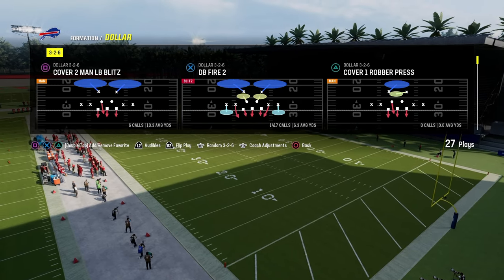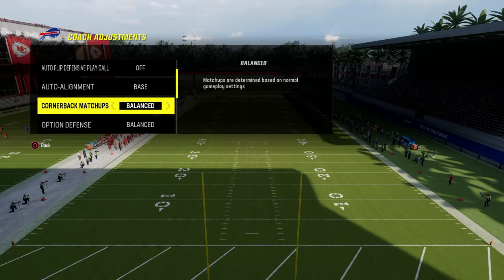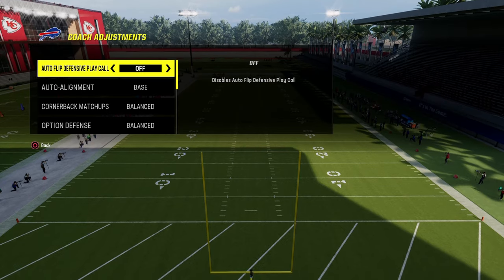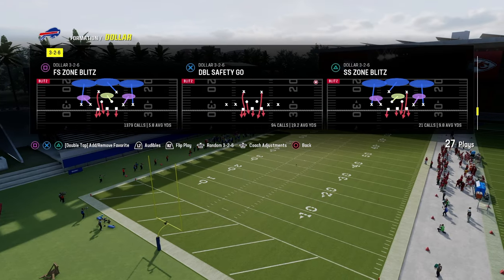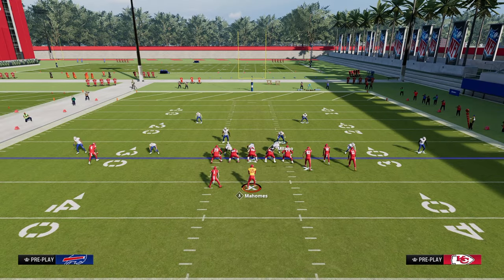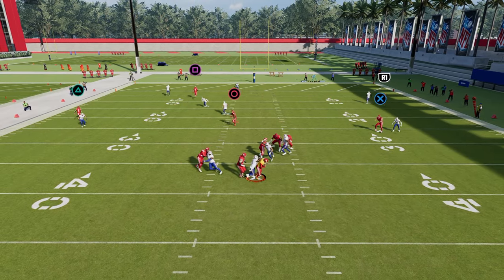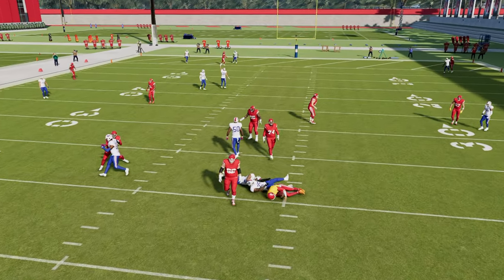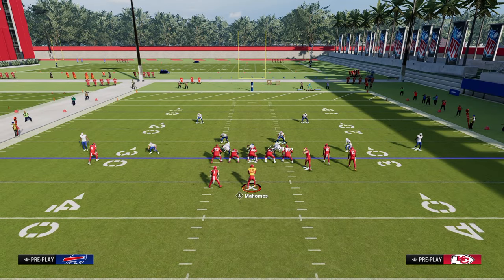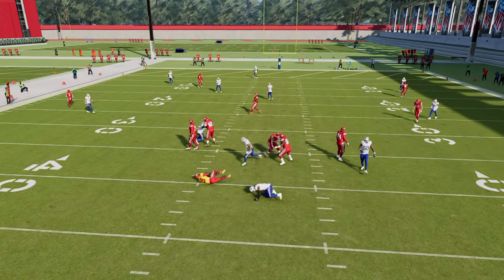The next defense we're covering is Dollar 3-2-6. There are a lot of ways to run this defense. The most effective is the Free Safety Zone Blitz. Out of the dollar, we're going to turn auto-flip off and auto alignment to base align. The setup: press, pinch your defensive line, and zone that safety on the right-hand side. This is the four-man version — it doesn't work all of the time, but if you have a high agility, high acceleration, smaller safety in that position, it certainly can. You can also back off the slot corner, and sometimes this blitz comes right through the A-gap.